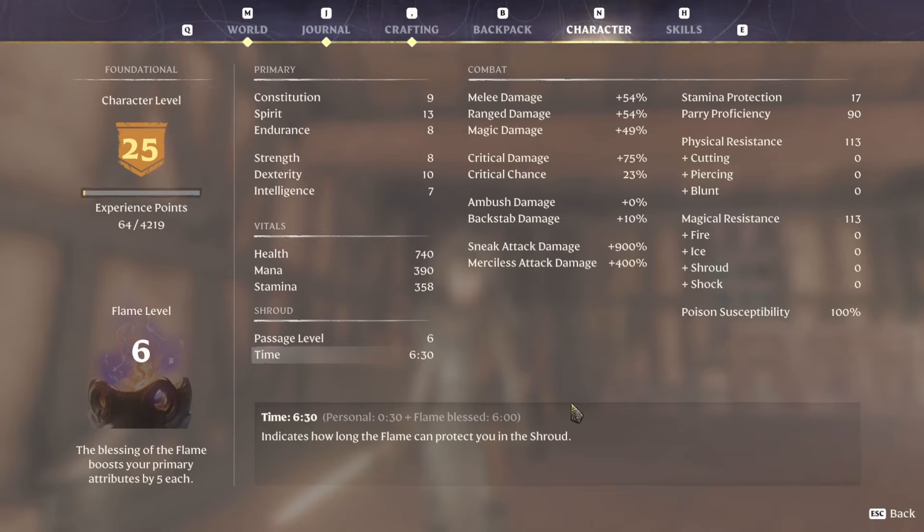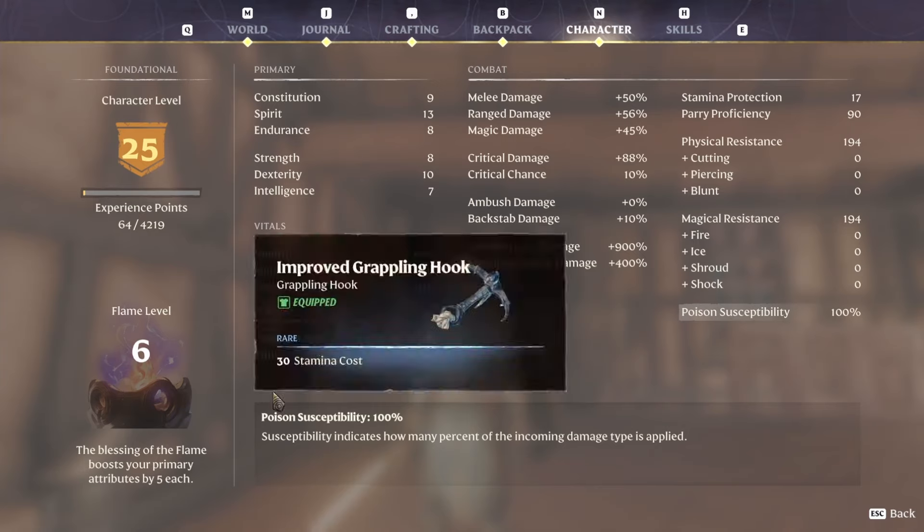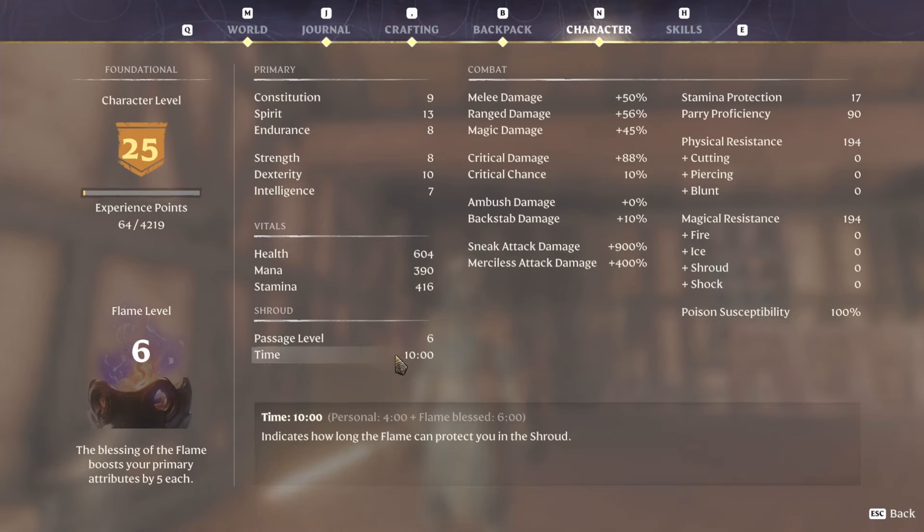With this set on I can have about six minutes thirty in the shroud with a fully upgraded altar. For comparison, with my normal armor on I get a full ten minutes in the shroud. So there you go.